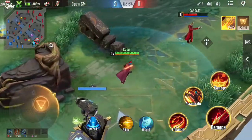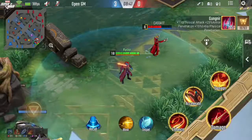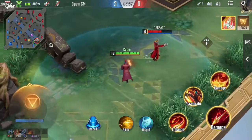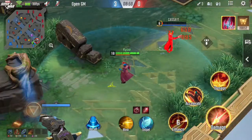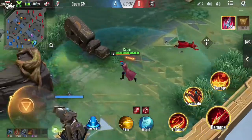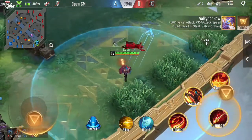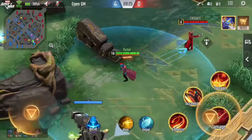Next is Twilight Blade, which is a great item for raising your ultimate damage, and it also provides critical chance and true damage. After that, Gungnir — for you to be able to penetrate tanky or beefy heroes such as tanks.